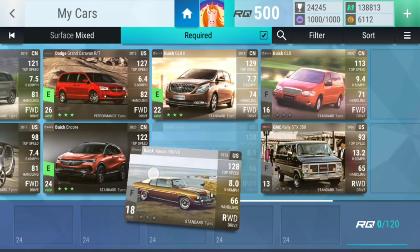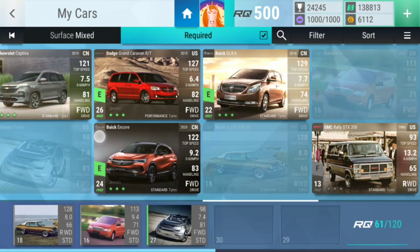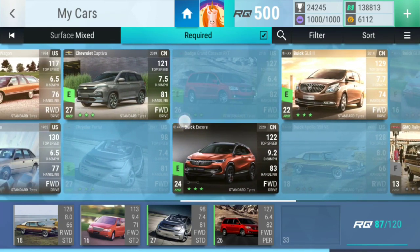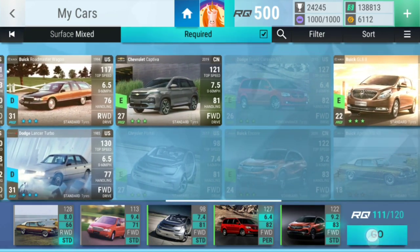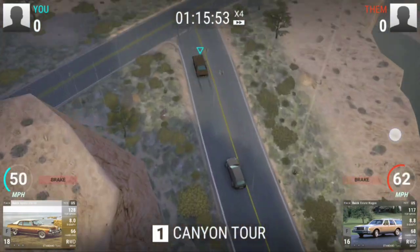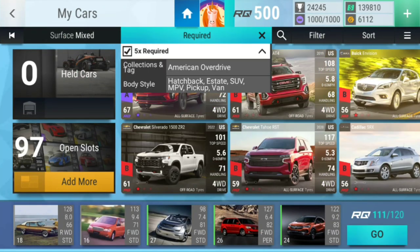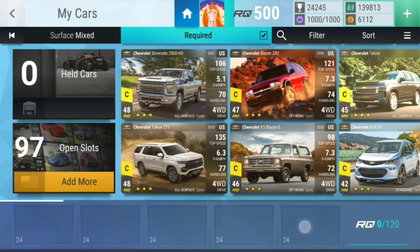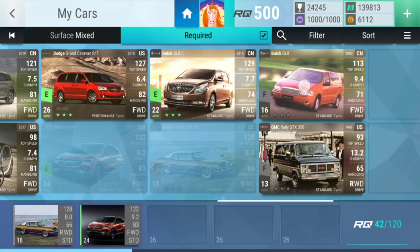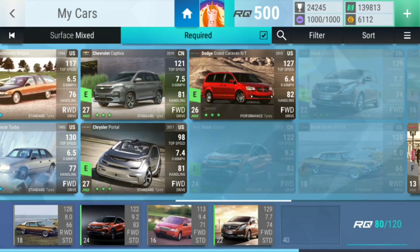Level seven — let's see. We'll start off with this car again, then this car again, then we're gonna go for this car, and we've already used that one. Probably this one, and the last one is probably this one. Quite easy still. Level eight — start off with this car again, now we go straight to this one, but we still go back to that one. Then it's this one, and the last car we get is this one.